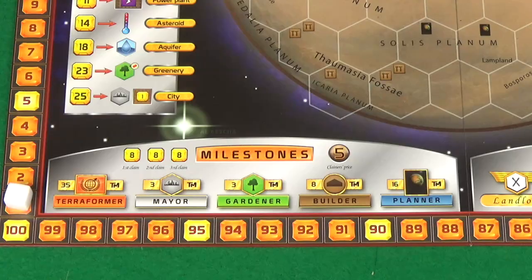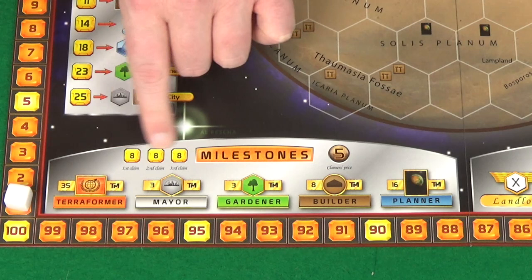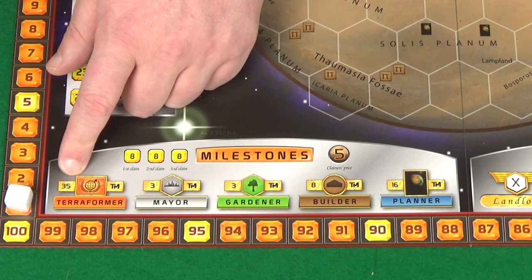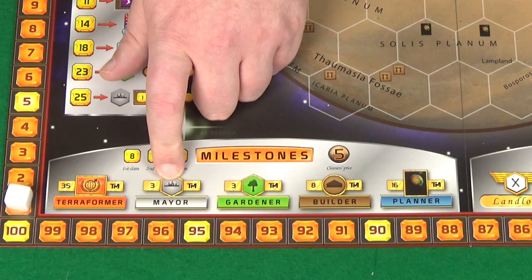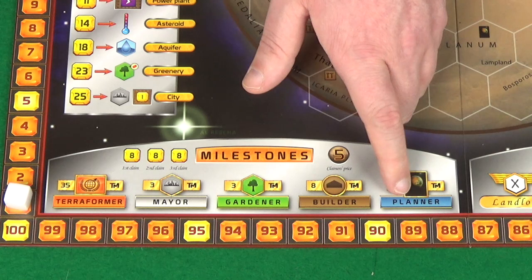You can also complete a milestone as an action, costing eight mega credits regardless of how many have been done, but only a maximum of three can be completed per game. The options are: Terraformer (reach 35 on terraforming rating), Mayor (control three cities), Gardener (control three greenery spaces), Builder (have eight building tags), and Planner (have 16 cards in hand). Pay the mega credits and mark them as done for five victory points each at game end.